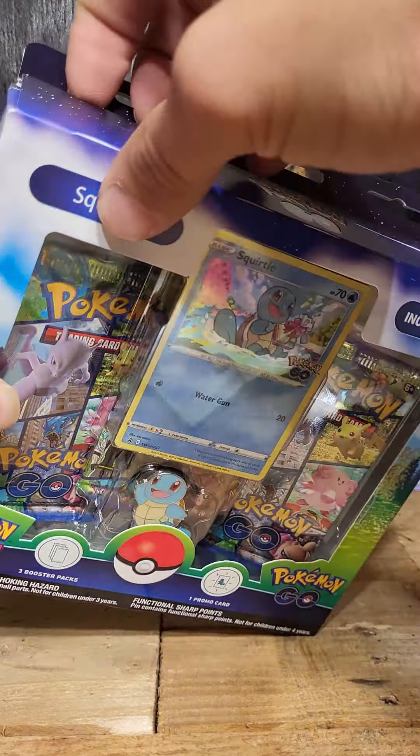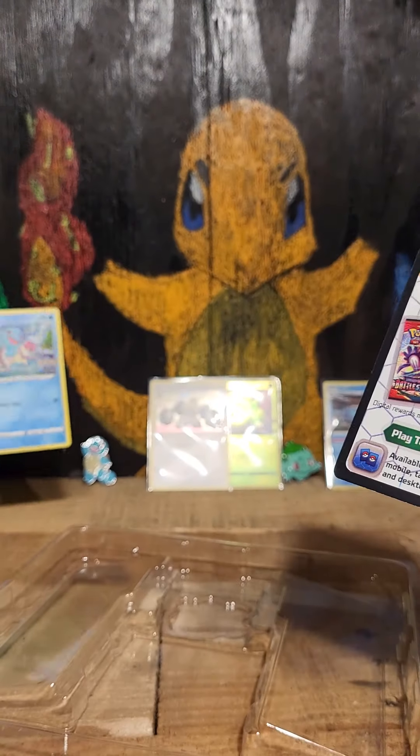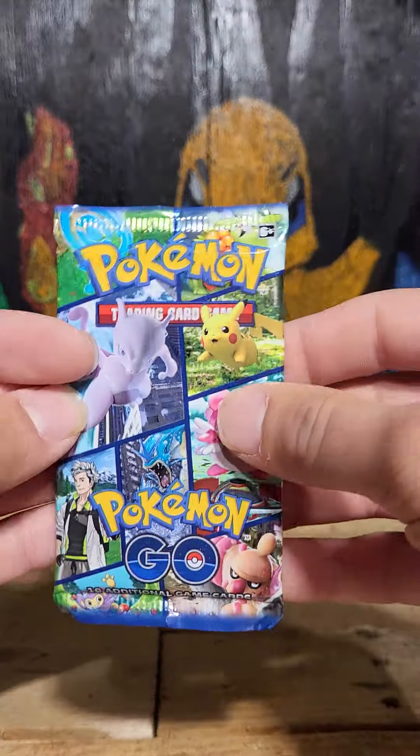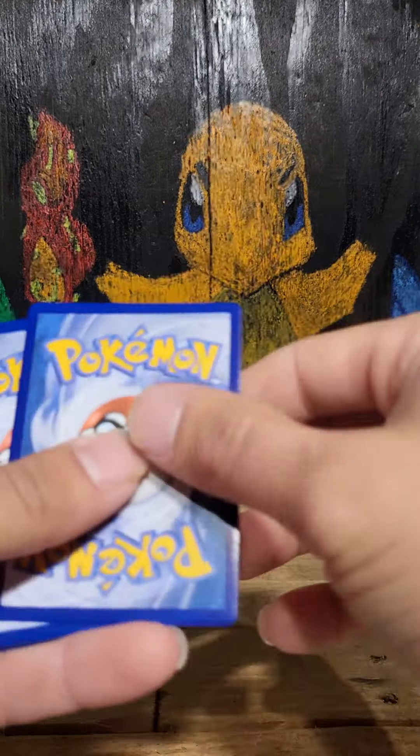Alright, now with my boy Squirtle — three packs! Let's go with a Squirtle pin right here. There's a code card for it if y'all want it. Let's go with our first pack. Man, I was saving that pack — I had that pack saved for a while. Oh did you? Yes!